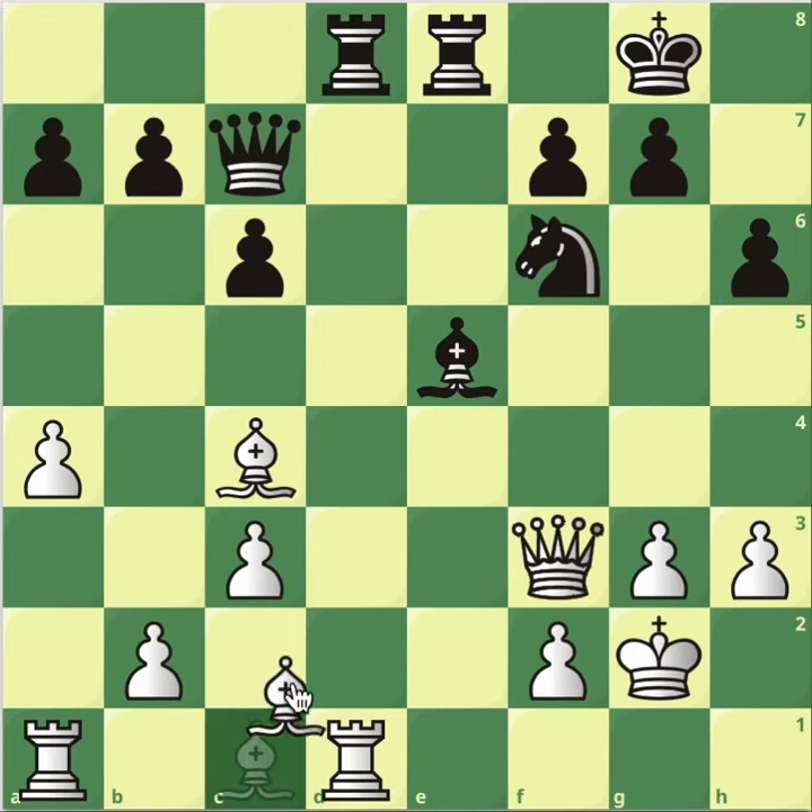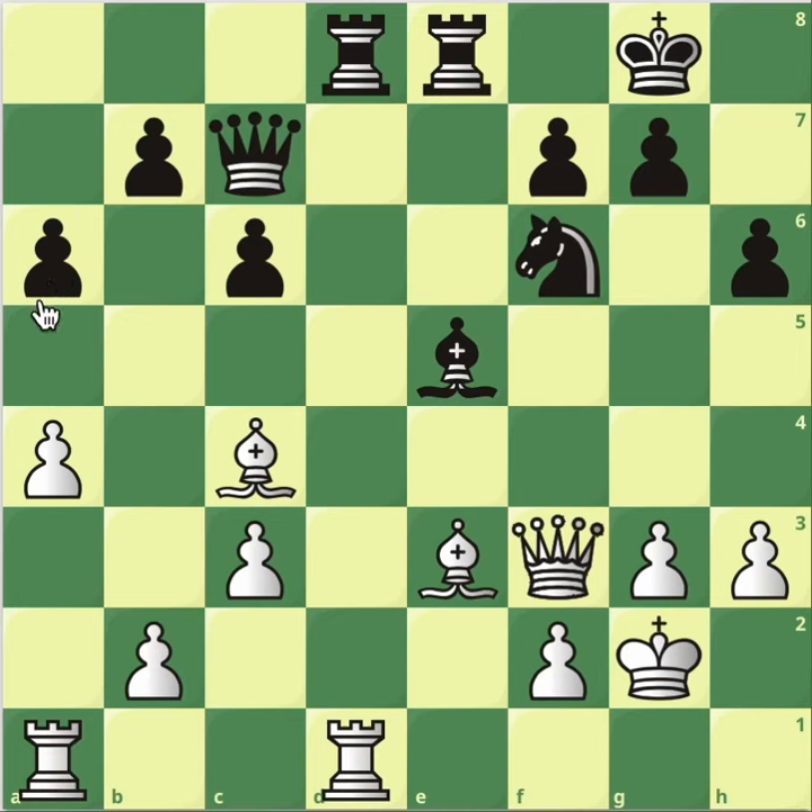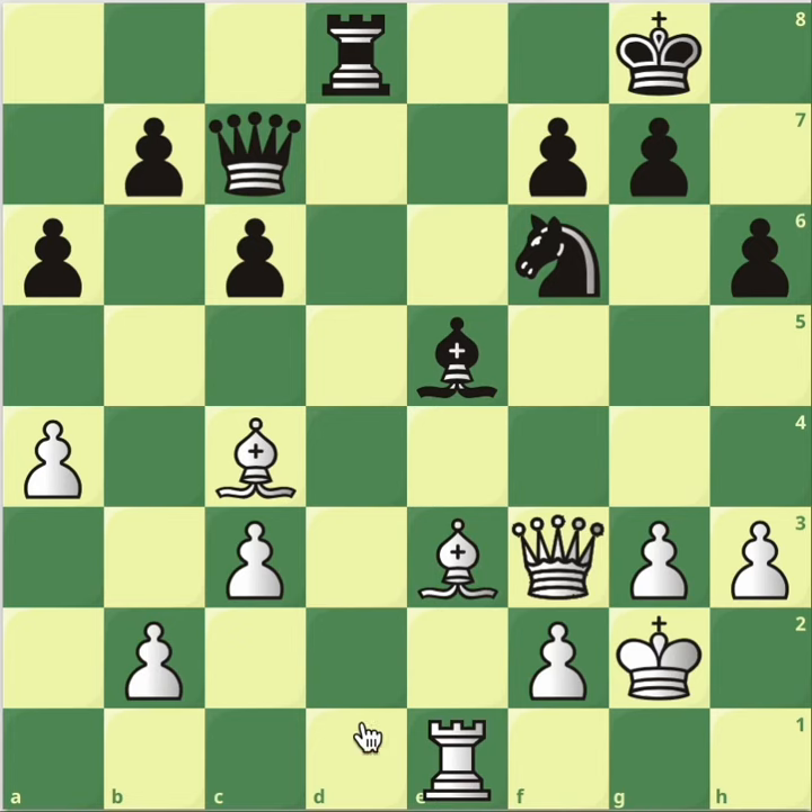Rook 8 to d8. Bishop e3, finishing development. Let's look at this move: a6, stopping that. Rook take, take. Rook e1, exploiting the loose pieces — this, this, this — these are all loose pieces. Yeah, we'll have to take the game from here. White has the better chances. He plays the endgame with the bishop pair.